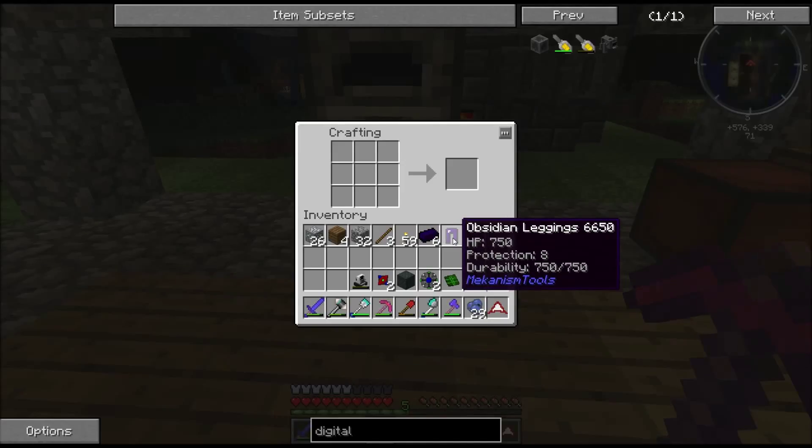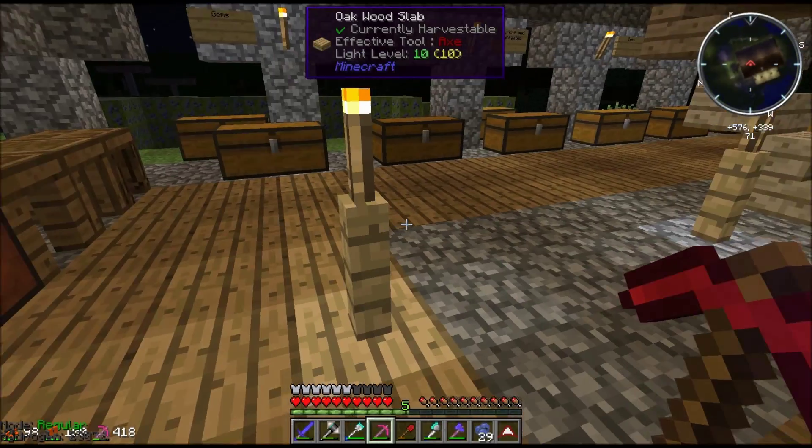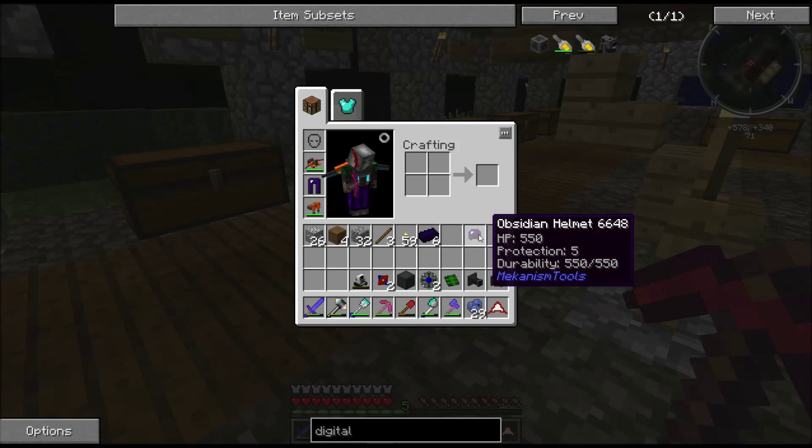The leggings are protection 8, so that's 2 better than diamond, and the helmet's protection 5, which I think is probably 1 better. So let's put those on. I'm going to enchant them when I've got a few more levels.